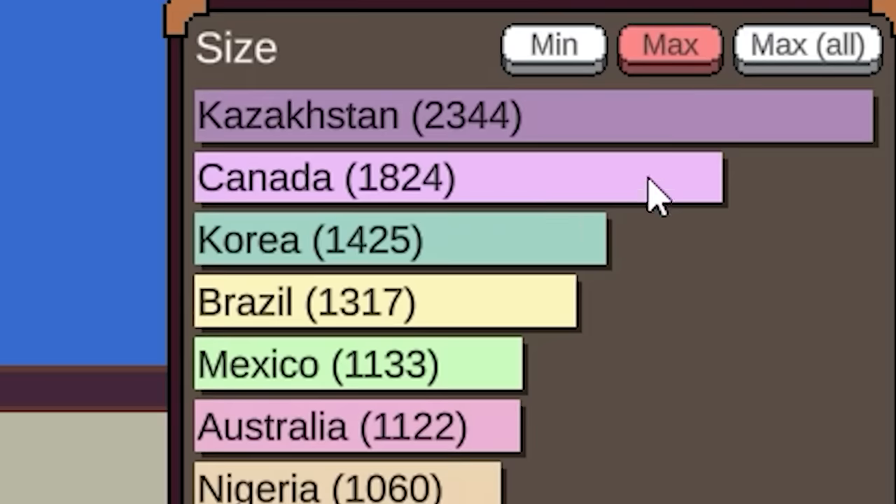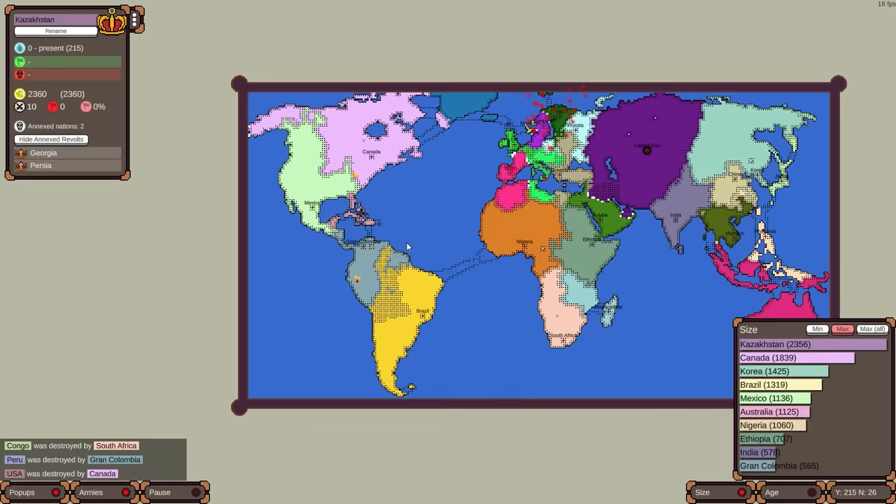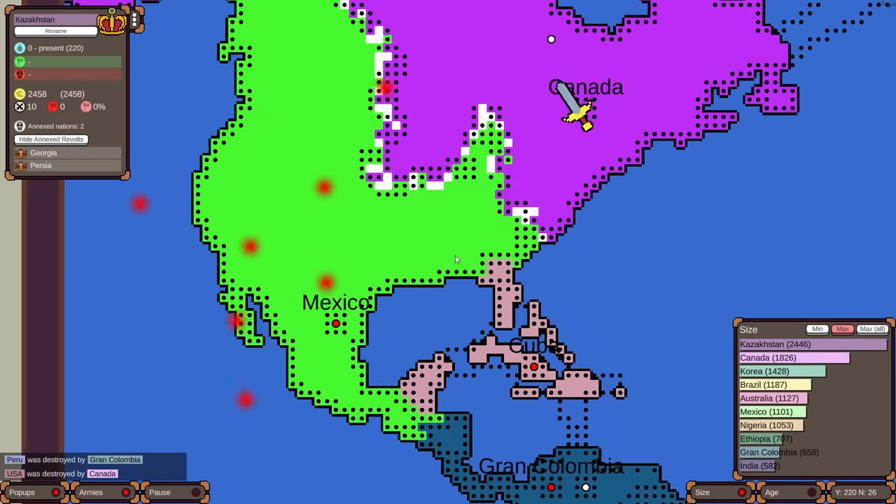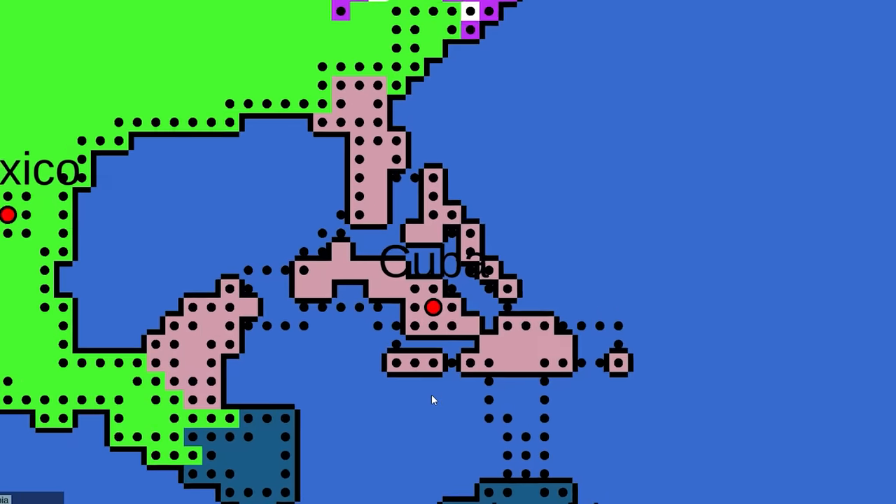Gran Colombia finally got to Peru. The biggest nations are still Kazakhstan and Canada, but now Korea is in third. The USA was destroyed by Canada, but Mexico helped out a lot — and right when I said that, they're going to war with each other. Watch Cuba — the nations that get to fortify well and are cornered off will survive for a very long time.